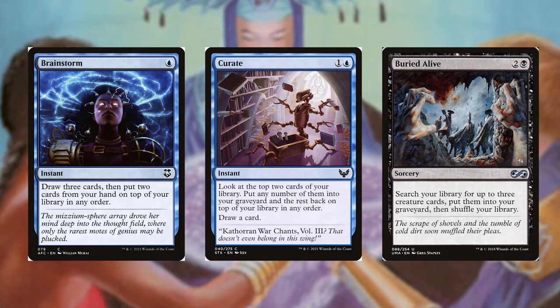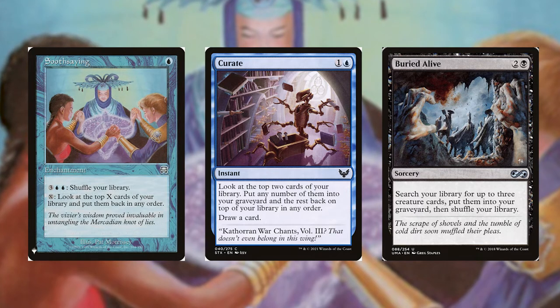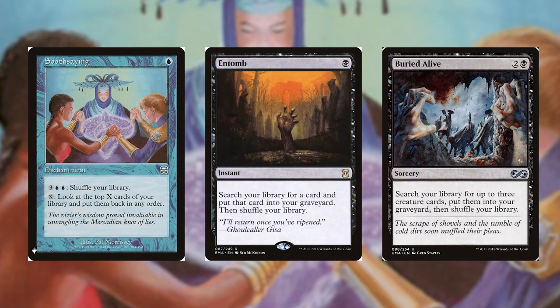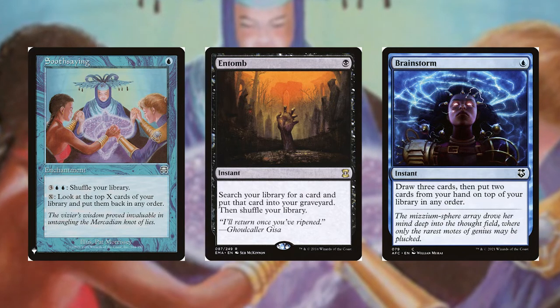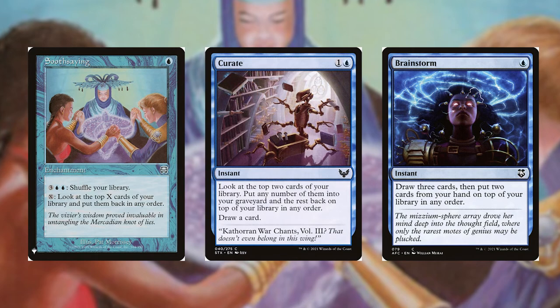For example, Soothsaying lets you scry and ensure the top card is a six-cost or more creature. Entomb lets you search a fatty creature and throw it into your graveyard. Buried Alive does the same. Brainstorm lets you draw three and put two cards back on top of your library — potentially placing a higher casting cost creature on top. With these creatures in the graveyard, you need ways to bring them back into play.